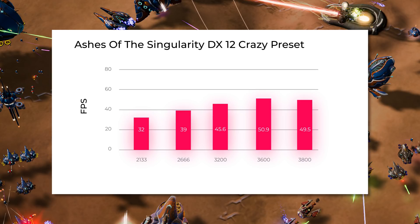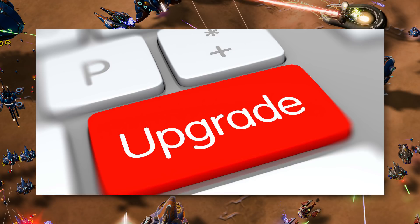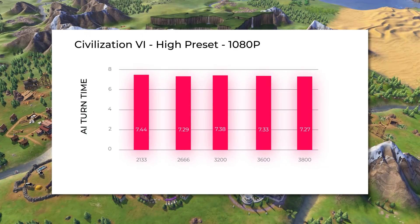And in Ashes of the Singularity, the average CPU score went up by an unbelievable 54.6% — that's not a margin of error type of difference, that's an 'I bought a new GPU' kind of increase. One of the few exceptions to this rule is Civilization VI's AI benchmark, but I'm fairly certain that only looks at a single core since that's mostly where AI operates, so it's likely just depending on how high the 3700X could get out of the overclock.